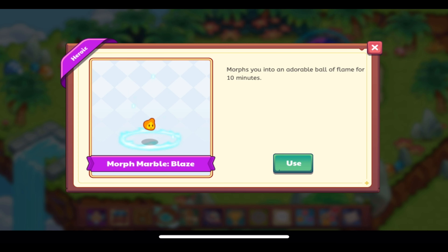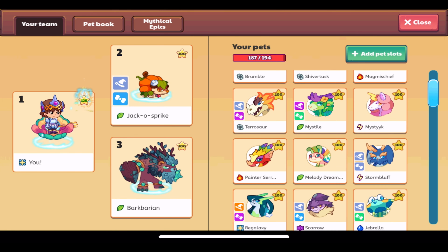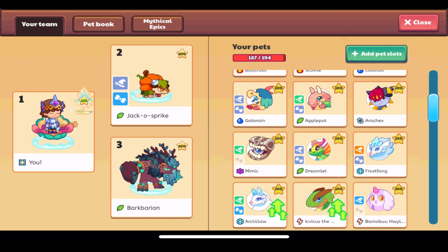Here we have the morph marble blaze, the new morph marble added. It morphs you into an adorable ball of flame for 10 minutes. Like I said, it was previously the morph marble campfire and the morph marble mittens before when the treasure track was first released, and then it was updated a couple days later.